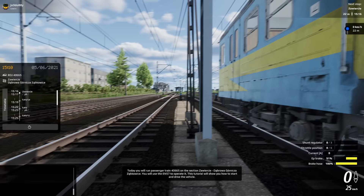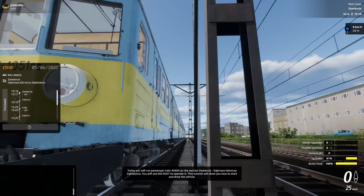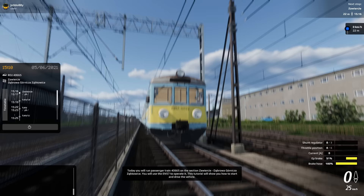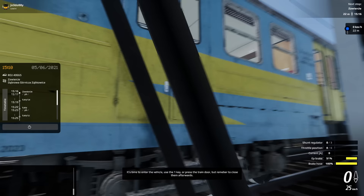Today you will drive a passenger train 4665 on the section Zawiercie, Dąbrowa Górnicza Zampkowice. You will need the EN57 to operate it. This tutorial will show you how to start and drive the vehicle. It is time to enter the vehicle - use the key or press the train door, but remember to close them afterwards. Right, so we need to get on the train. We'll go through this door.